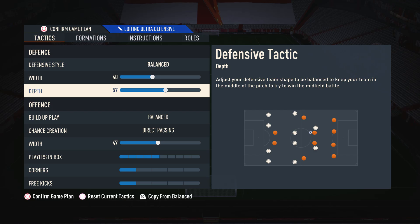Moving on to the depth, I like to have this on 57. This isn't really a specific number you need to use — I'd suggest anywhere between 55 and 65. 65 is the higher defensive line and 55 is lower, but I settled on 57. I find it to be really nicely balanced where we're not constantly getting pinned back with a super deep line, and we're not always getting destroyed by one through ball with a super high defensive line.